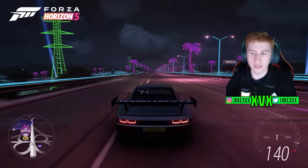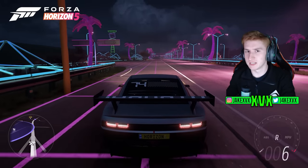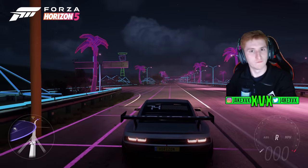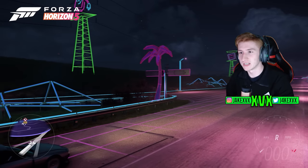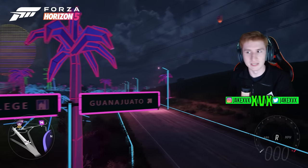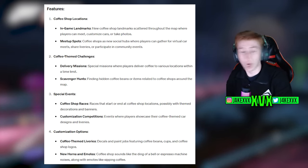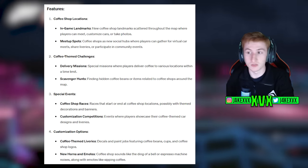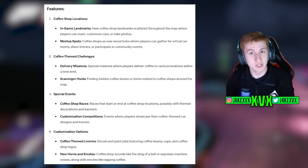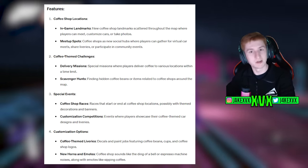I thought I'd ask ChatGPT, which is good at scouring the internet for information, what could possibly be related to coffee and Forza in July — around when Series 36 would come out, approximately July 18th. ChatGPT suggested features like coffee shop locations as in-game landmarks scattered throughout the map where players can meet to customize cars or take photos, and meetup spots as new social hubs for virtual car meets, sharing liveries, or community events. Bear in mind all of this is AI-generated — it's just ideas, but interesting ones.